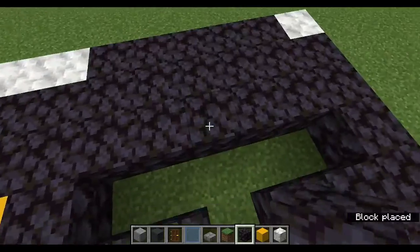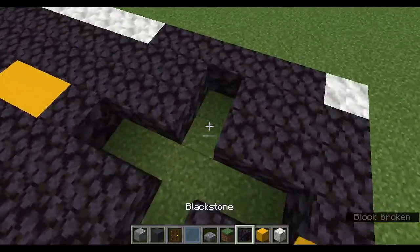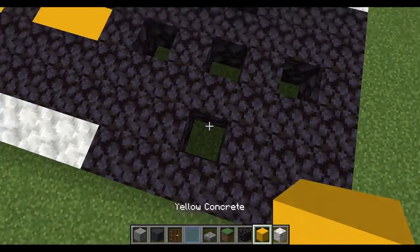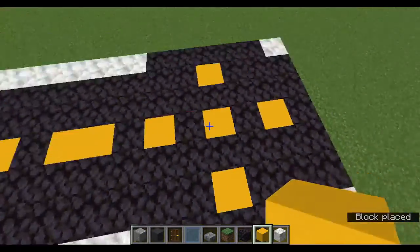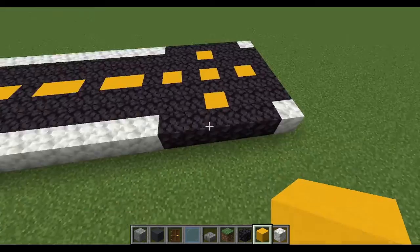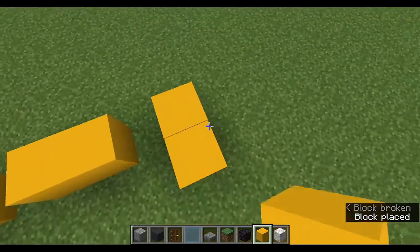Instead of getting rid of some blocks, you want to make a circle-y square — a circle shape. Then use yellow concrete to fill in the rest until you see a plus shape. Then build out the road.